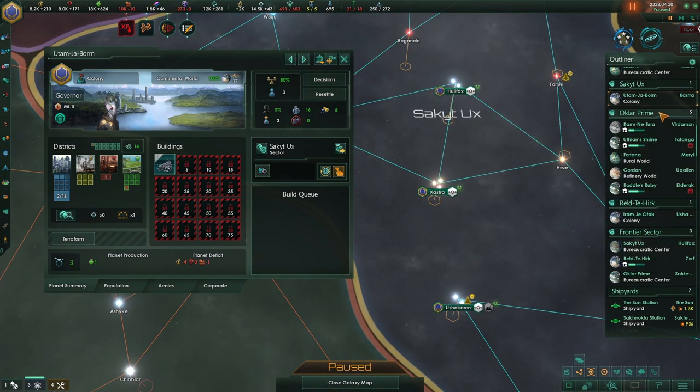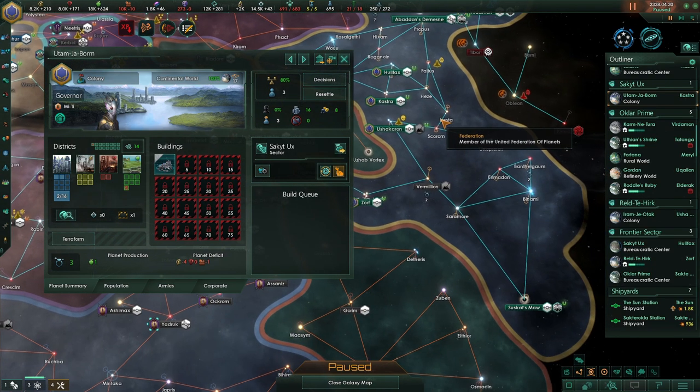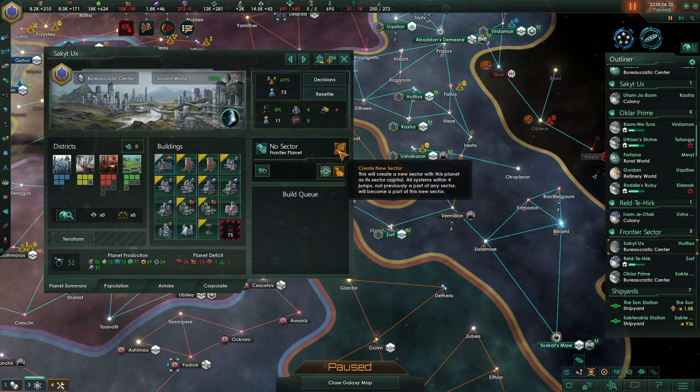So that is here. Where is this one? This one is here. One, two, three, four - so within four jumps it should join a sector, right? Yeah, this should be part of that sector, I think.